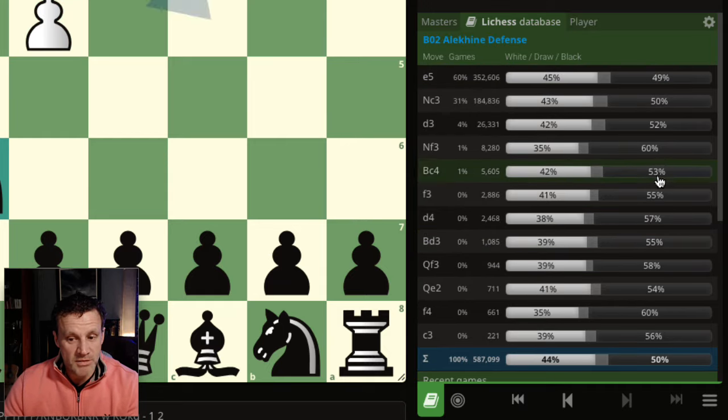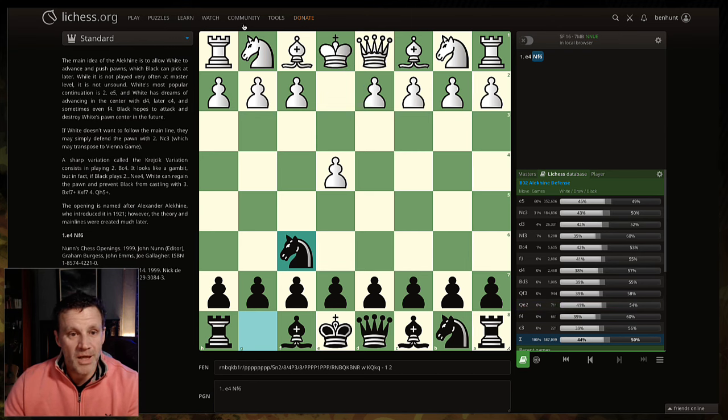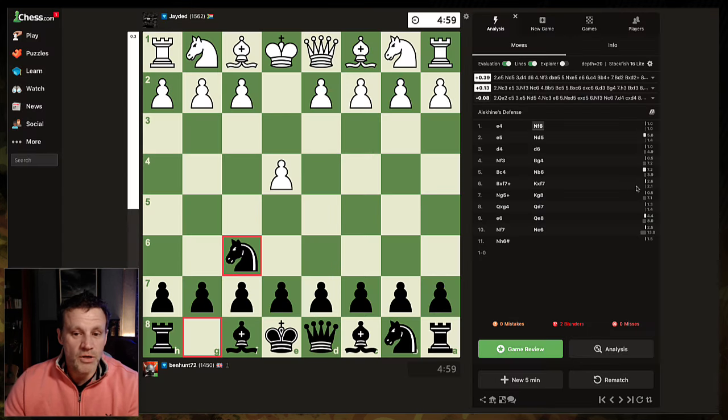Every line is healthy for black. So that's what we're going to do. And I'm also using a different method to practice my openings. I'm going away from the Lichess Studies and I'm using a new tool which was recommended to me a few months ago and I've started using it more seriously because I'm getting more serious. I'm going to show you how I use that tool right now.